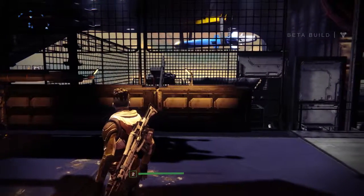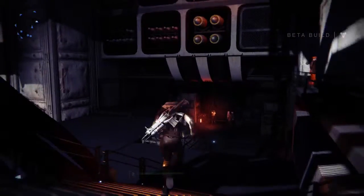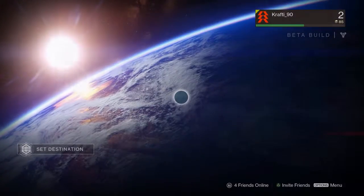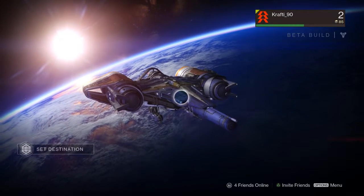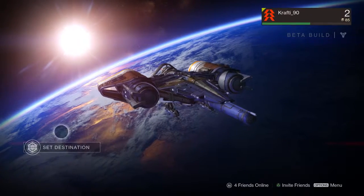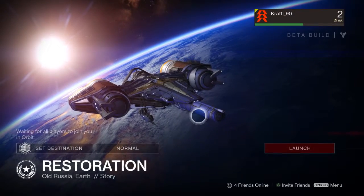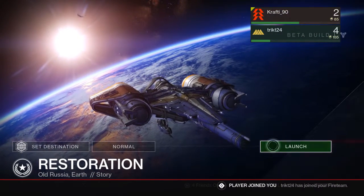Okay guys, we're now in orbit and we're going to start the next campaign mission. For that we need to head to Earth, Old Russia once again. This is the next mission — Restoration — and it looks like Tricked is joining us for this mission.